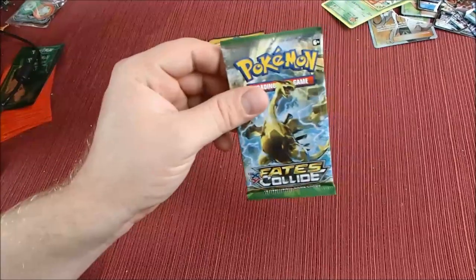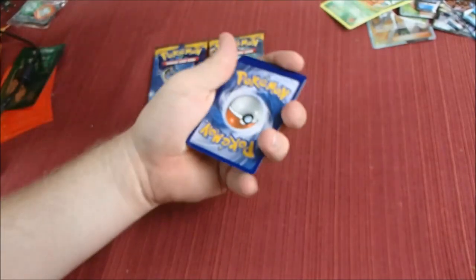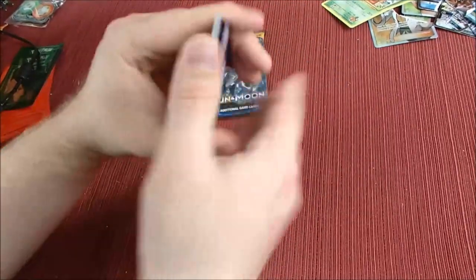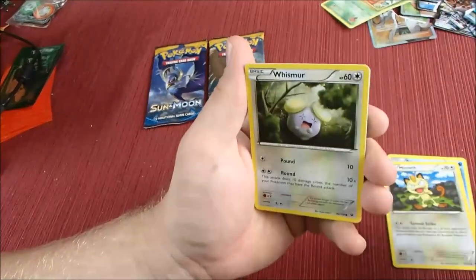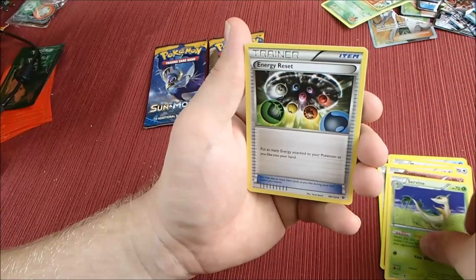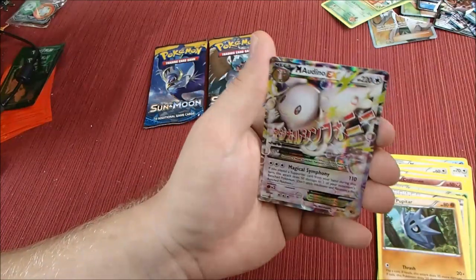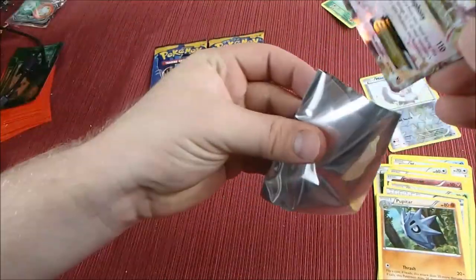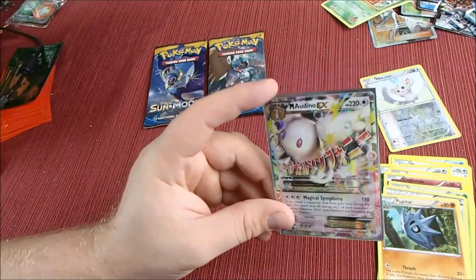Alright, let's start off with Fates Collide! We start off with a Binnacle, Meowth, Whismur, Minccino, Cottonee, Servine, and Energy Reset. Then Pupitar, Minccino reverse, and — wow! — Mega Audino EX! We got a Mega card! That's pretty sweet, especially when I only have three packs. It's always awesome to get an EX or something nice like that.